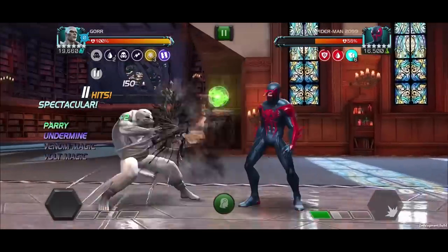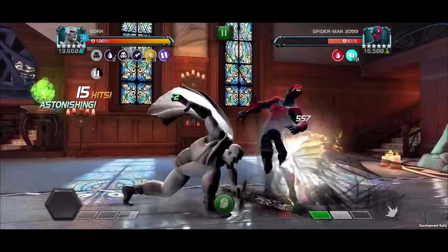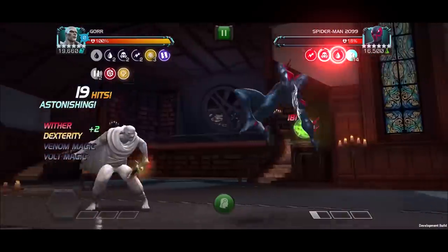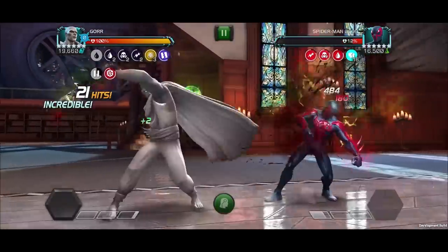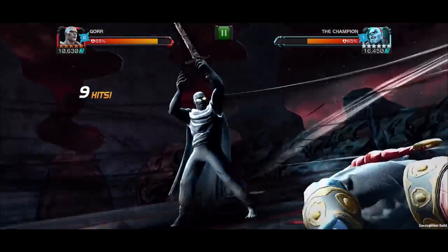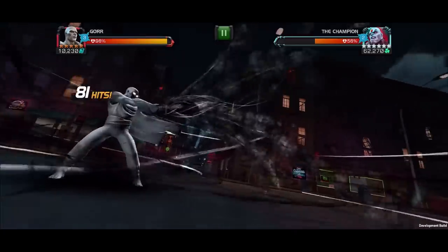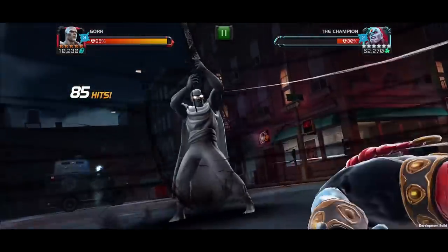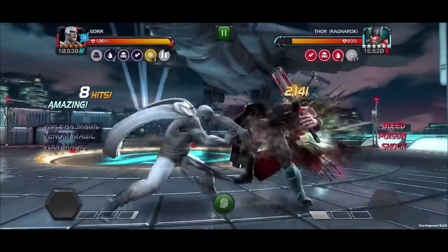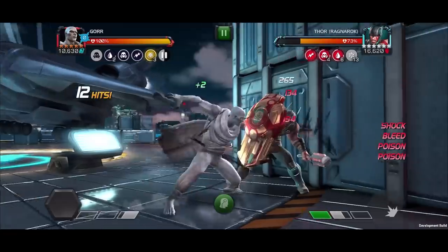For the special 3, Gore gains attack rating during this attack for each damaging debuff on the opponent, increased by 100% per unique damaging debuff, by an additional 100% when fighting gods and elders, and for each stack of Heresy. Gore also activates all his shadow magic buffs and pauses all shadow magic buffs for 11 seconds. Now let's check out the signature ability.